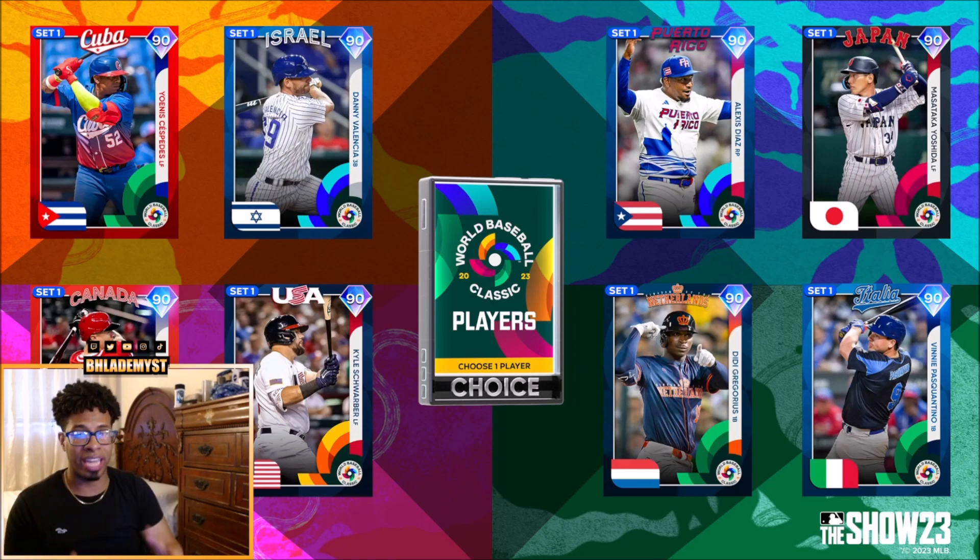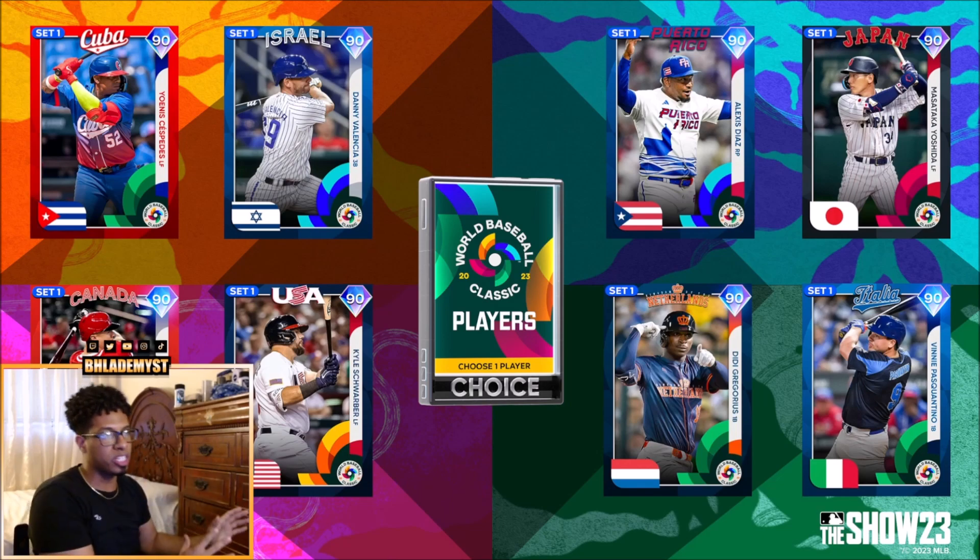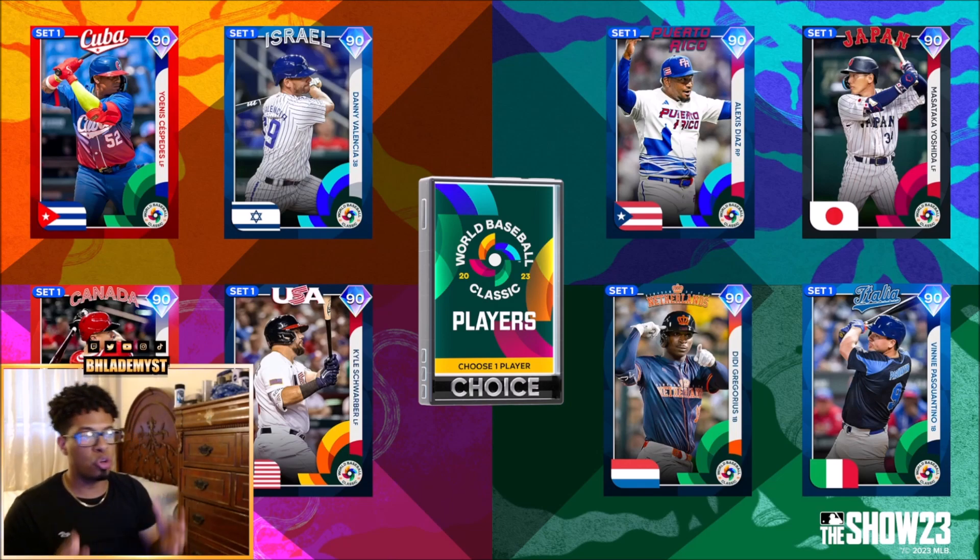Save the diamond choice packs for last so you can make a smarter decision upgrading your roster. Also, we're getting a free diamond Derek Jeter available in the Show Shop as soon as you launch the game on March 28th — no early access needed. Inside this pack we have Yoenis Céspedes (left field), Tyler O'Neill (center field), Danny Valencia (third base, Israel), Kyle Schwarber (left field, USA), Alexis Diaz (relief pitcher), Didi Gregorius (first base), Masataka Yoshida (left field), and Vinnie Pasquantino (first base).